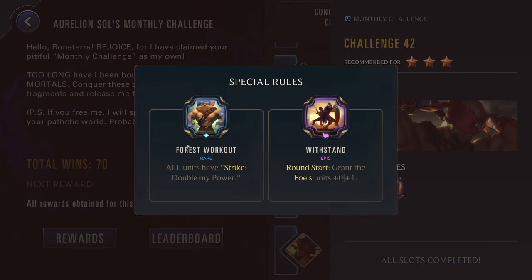Challenge forty-two, three stars against Lee Sin. Forced Workout yet again: all units have Strike, Deal My Power. So going for all the old Galeforce champions — Elise, Jax, Diana — or potentially one of the newer champions like Nidalee, who would also be really solid for just trying to end the game as fast as possible. You can also go for units that have really wide boards like Nora, where you have some elusives. The enemy also has Withstand: round start, grant the foe's units +1 health. The Forced Workout will be a little rough for Lee Sin — again, you might want to do the strategy of when they attack, just not playing anything and skipping the block. That way he can't buff up his units with the spells he generates when he attacks, because if he does buff them up and they get a hit, their stats will be doubled from that buff state, meaning they're getting more value from this than they normally would.